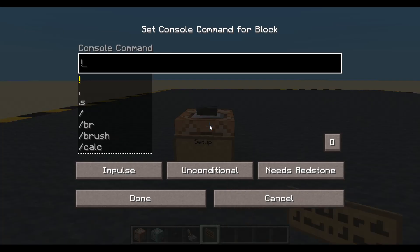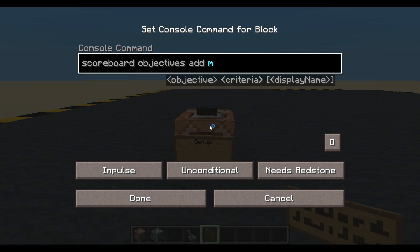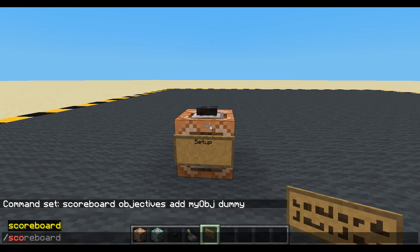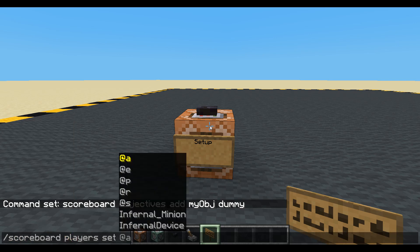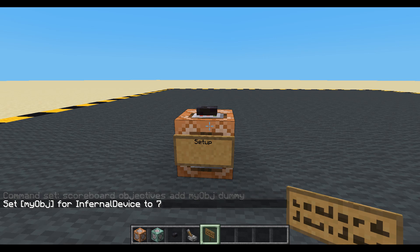We'll do a setup. We need an objective: scoreboard objectives add — I'll just call it myObjective — and we'll make it a dummy. And then scoreboard players set me myObjective seven, a random number.